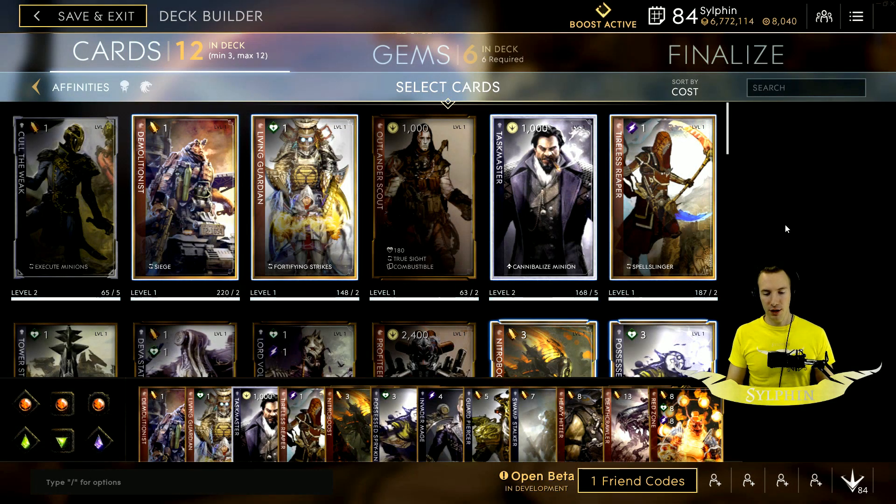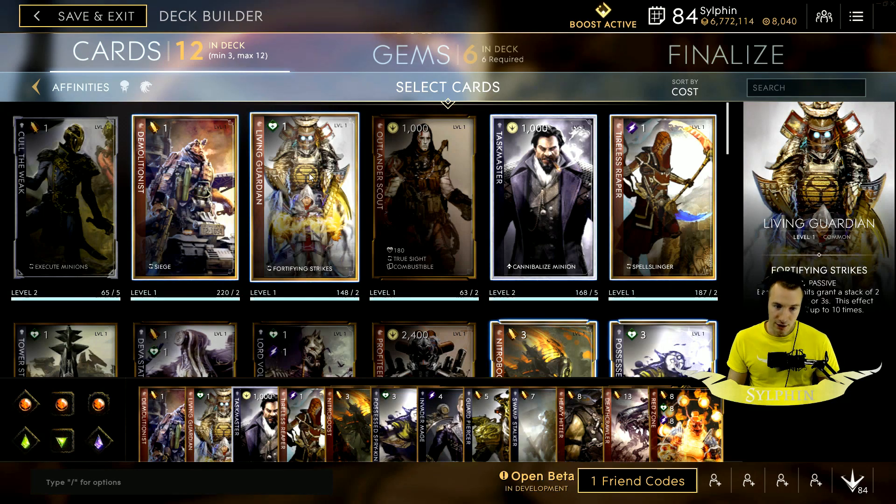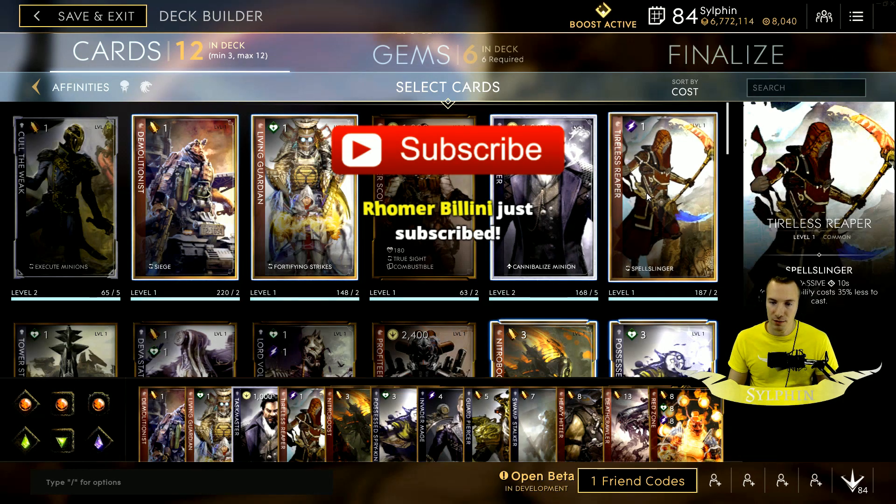So ladies and gentlemen, we first start looking at the deck. This is a solo lane but apparently also a jungle deck as you will see in the gameplay. In the jungle, take Demolitionist — that will help you clear. You have to go back to base as Kalari anyways. Get Demolitionist just to improve that, then you can grab Living Guardian. For the off lane, but actually for the solo lane you want Taskmaster to help with freezing your lane so you can get that farm. Tireless Reaper just helps with your daggers or going into the shadow plane, or just to reduce the cost of whatever you want.